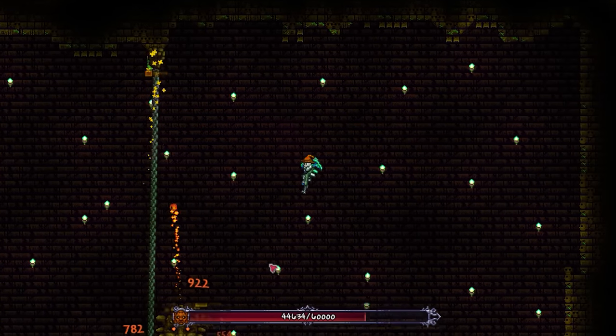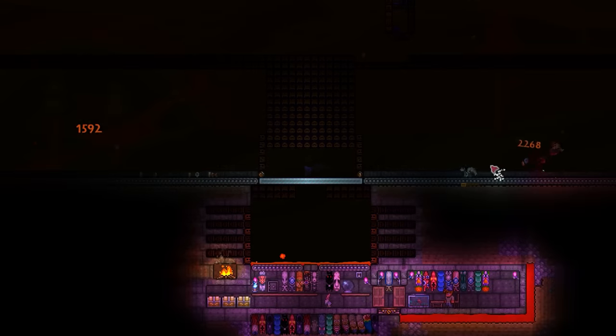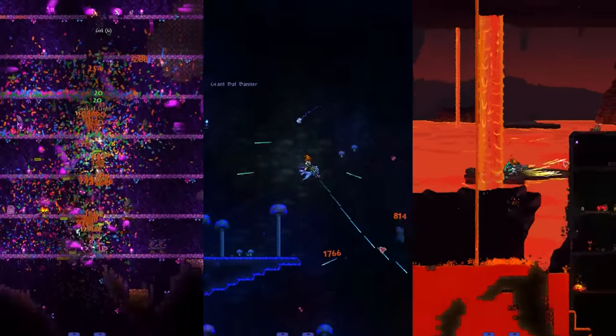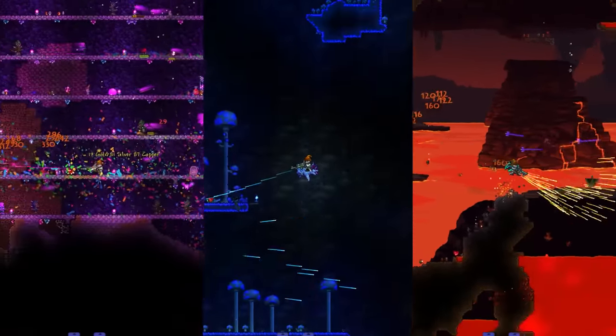Saying that though, in practice I still found Nano Bullets more than capable at taking out bosses and dealing with events like the Solar Eclipse. So all in all, I believe each of these bullets definitely have their uses, offering the player a choice of offence and utility throughout the game.